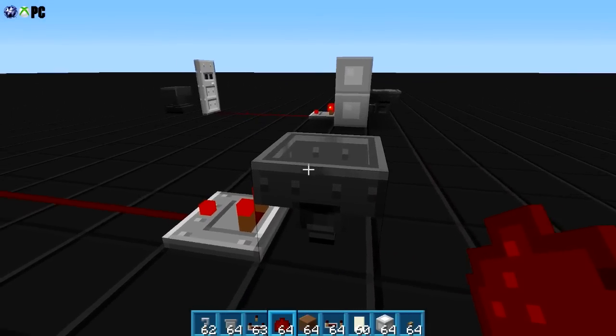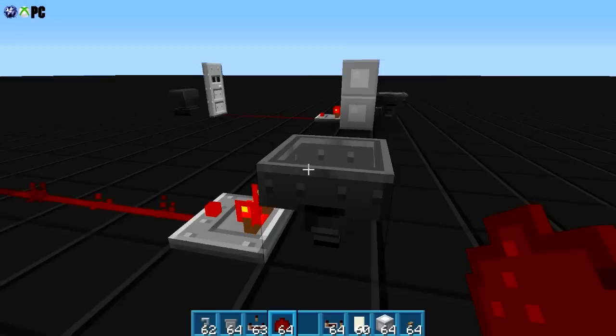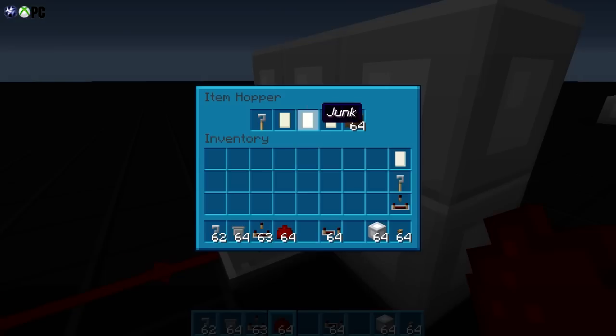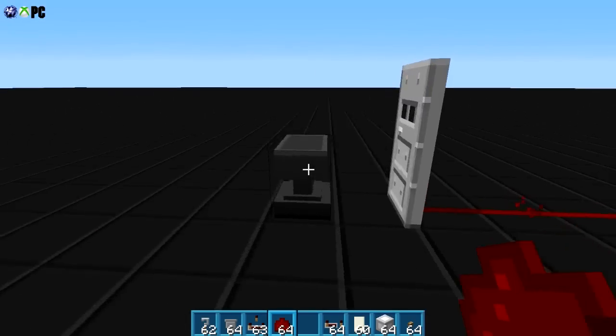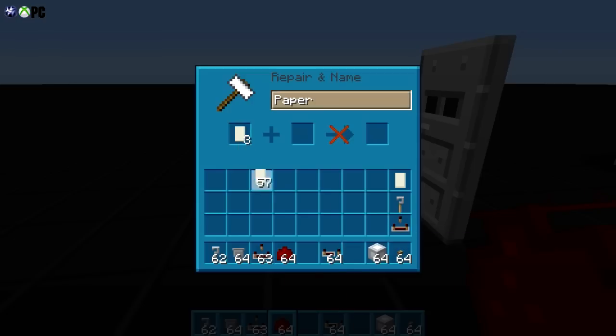First off, let's get a filler — 64 dirt, pretty quick. Then from there you need four additional items, and you also want these items to not be able to just go in here. For example, paper is one of the items I use, but it's not going through because the ones I have in there are named something. We're gonna use paper as our filler, and I'll use three others and call those 'filler.'